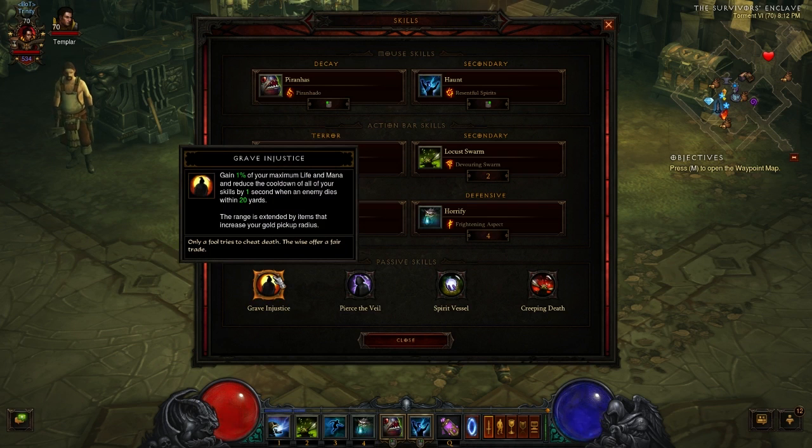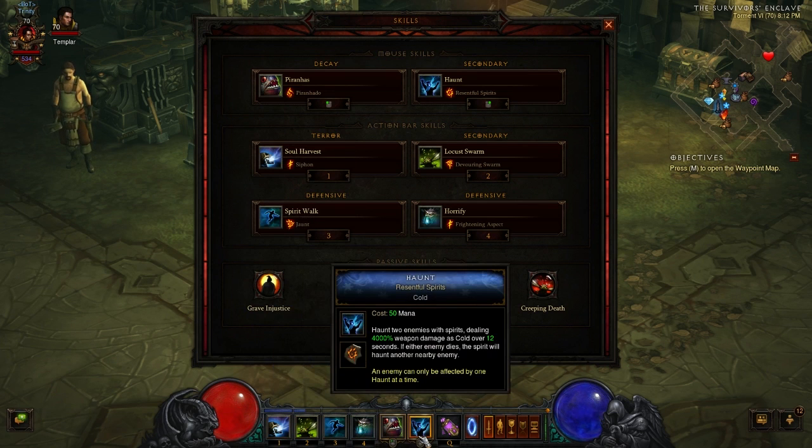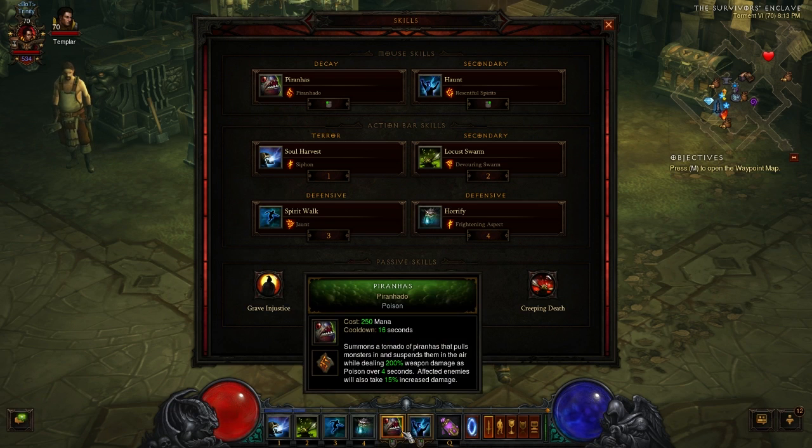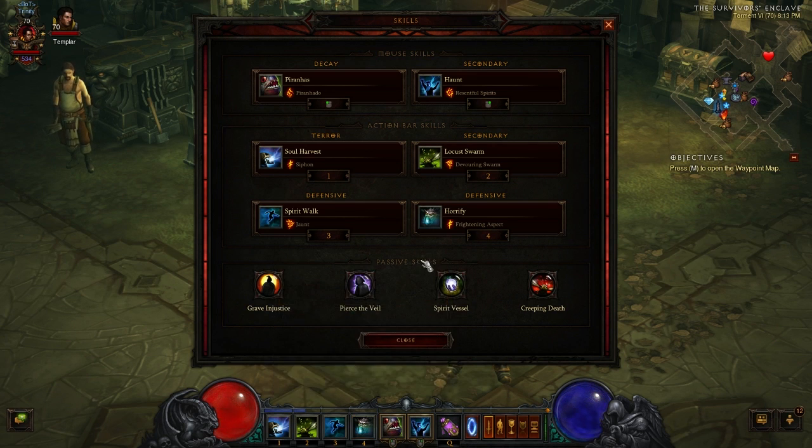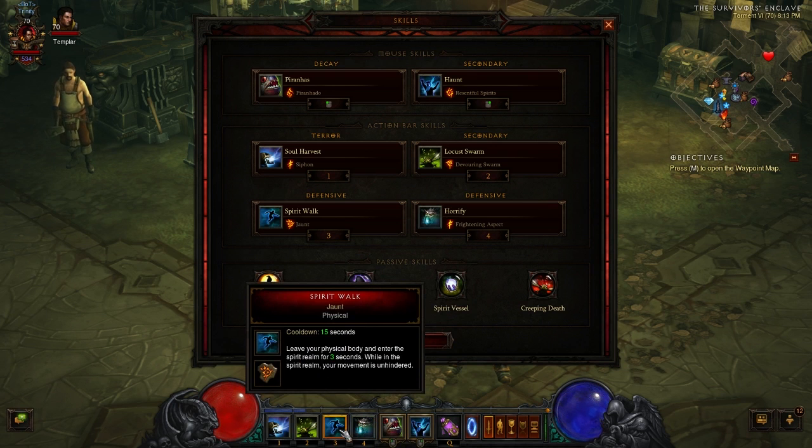For your passive skills, Grave Injustice is used on pretty much every Witch Doctor build, and rightfully so. The main effect reduces the cooldown of all your skills by one second when an enemy dies within 20 yards, increased by your gold pickup radius. All of your skills are pretty much on cooldown in this build except for Haunt. You want to hit your Piranhas for the damage buff and crowd control, Horrify for more crowd control plus your armor, and Spirit Walk because you won't take damage while in the Spirit Realm.